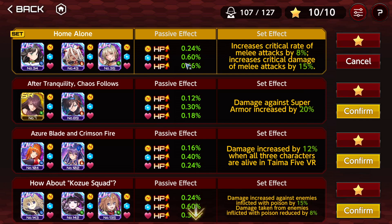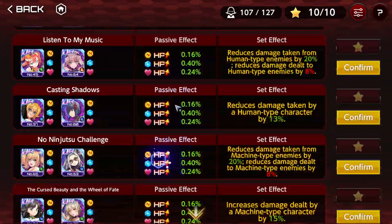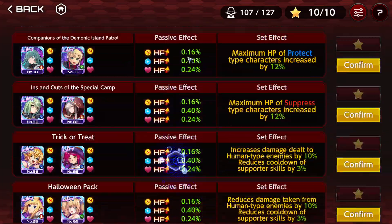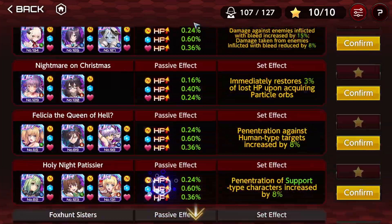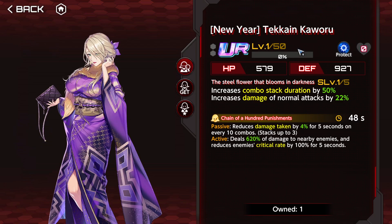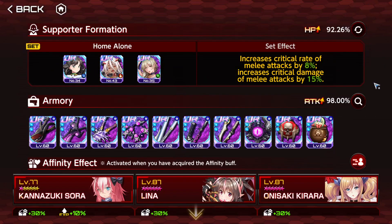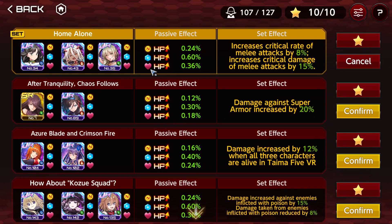Here you can see exactly how much HP you're going to increase for each one of these things, even if you don't have every single effect maxed out. I do have the 16% increase to HP and the 40% increase to HP, but I don't have the 24% increase to HP because I don't have the affinity for New Year Kawaru. You get the benefit even if you don't have all the things, but you do not get the effect of the formation if you don't have it active. Keep that in mind. The HP increase is super important.